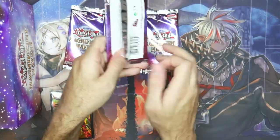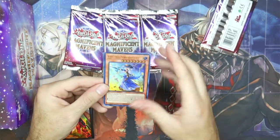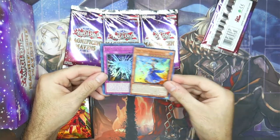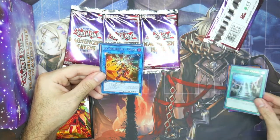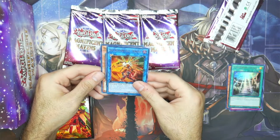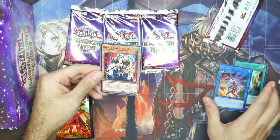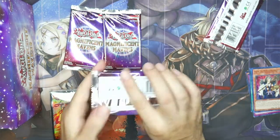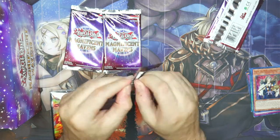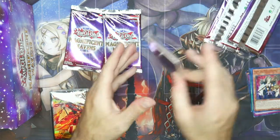Let's begin with the first pack. I'm a bit nervous — it's been a while since I've done this. We have Iris Sword Soul first, Blast Held by Destiny, Legendary Ocean, Sky Striker Ace Kagari — love to see it — and Hajun, the Winged Mayakashi. Anytime I'm pulling Sky Striker cards, your boy is plussing. If I can get Linkage, the new Hamp card, or even Aelion, I'll be cool with that.